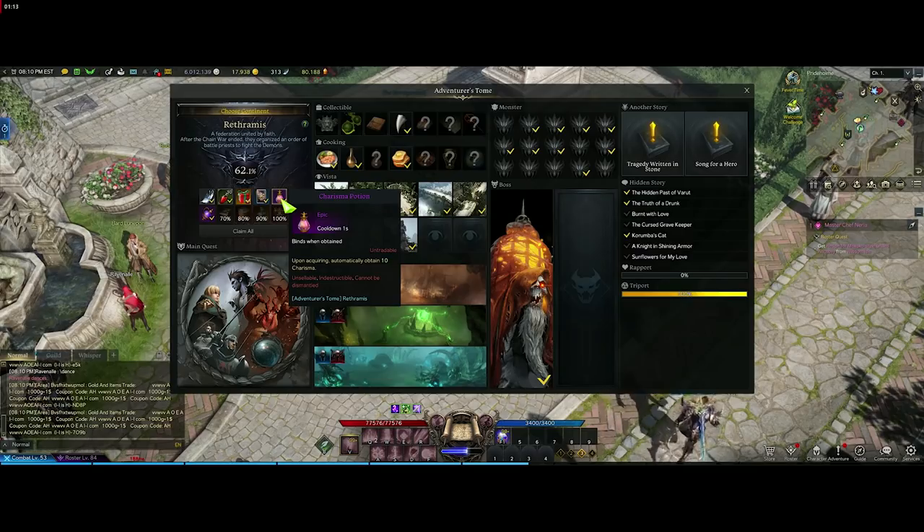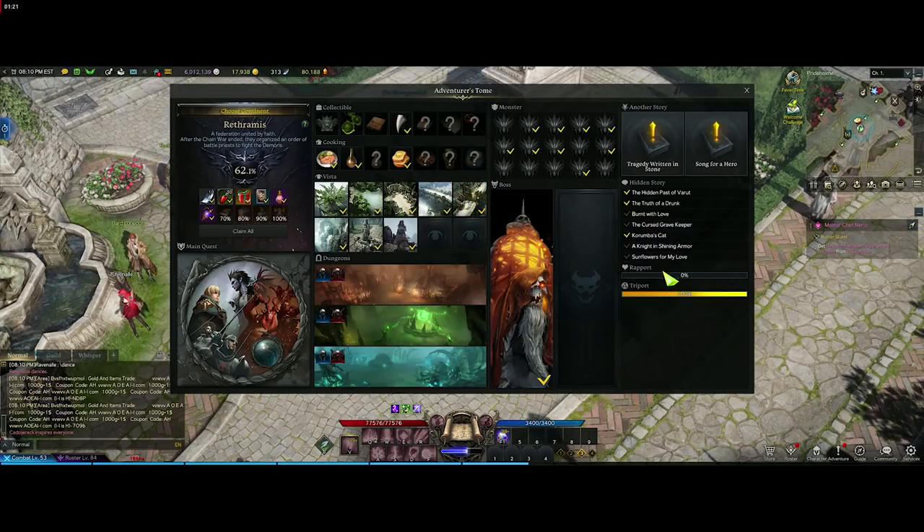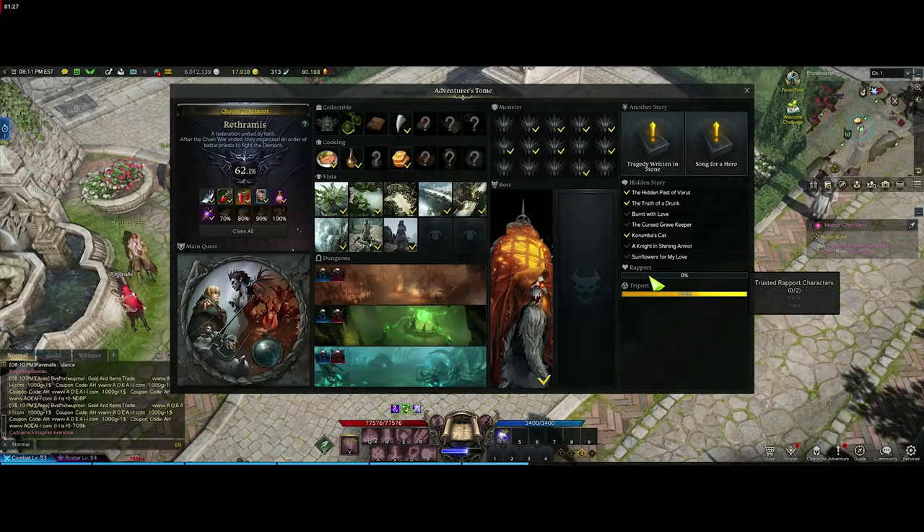There's a charisma potion as well, which ties into your rapport. I have a video about that on my channel. Your virtue stats are really important in the end game. For the Adventure Tome itself, you actually need to complete the rapport on this continent — it's 100% Rithromus and you need to get trusted with two characters. If you scroll over to rapport, you can actually see which two you need.